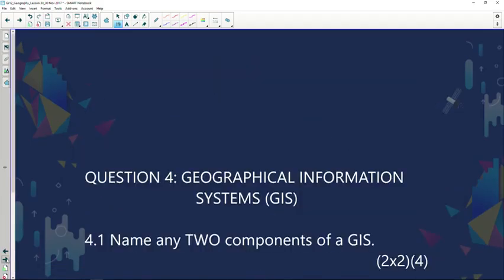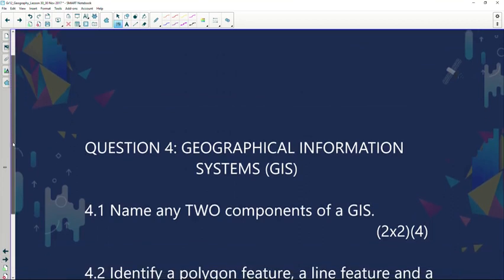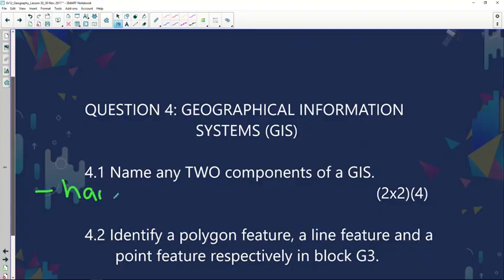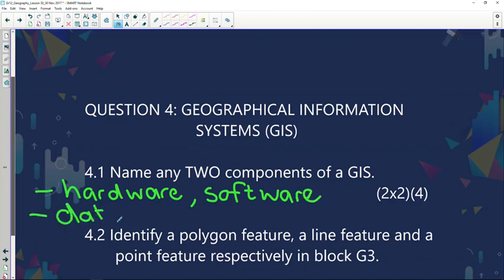Our next question is regarding GIS — Geographical Information System. The first question: name any two components of GIS. It's basically software, hardware, people working with computers and programs. If we want to name any two components of GIS, we can mention hardware, software, data that we collect such as statistical analysis, people to do the surveys, and networks.